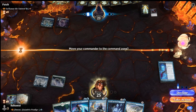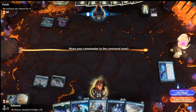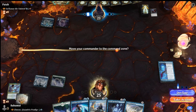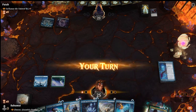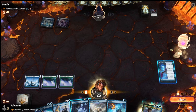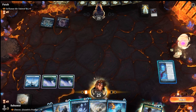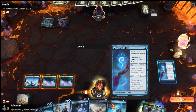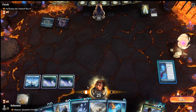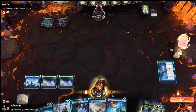The deck can function without Zimone because all she does is ramp and draw cards, which is not essential. It's nice to have, but she's not a commander you need to have on the field for the deck to function. You can ramp in other ways and draw cards in other ways. If they kill her, we're not in a hurry to replay her. In this case, we'll use the Wizard's Class to draw cards.